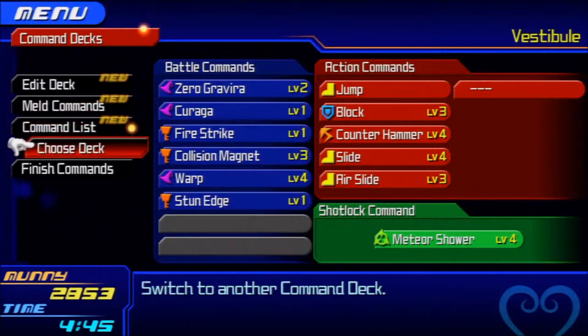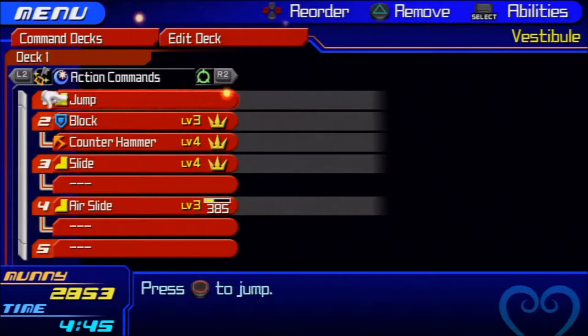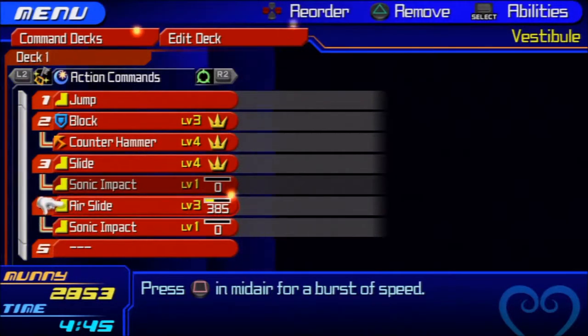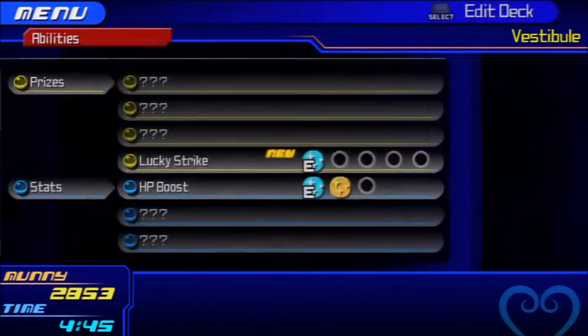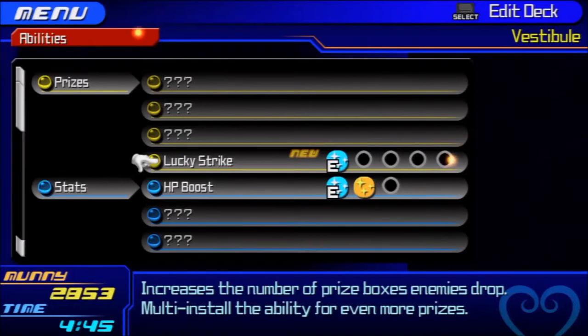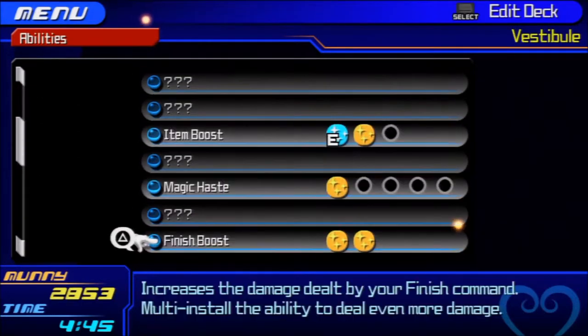Not too bad at all. I need to put in that whatchamacallit on the air slide — sonic impact, yes please. In abilities I now have lucky strike, which increases the number of prize boxes enemies drop. Multi-install the ability for more prizes — will do. We only need one more HP boost and we'll have all three of the possible HP boosts. That's really nice.